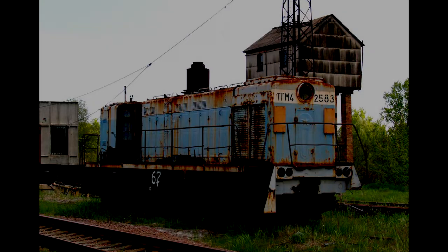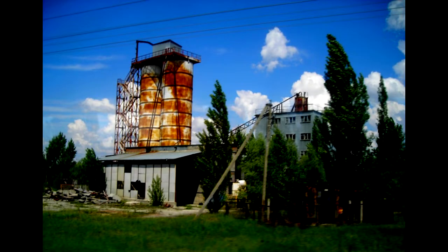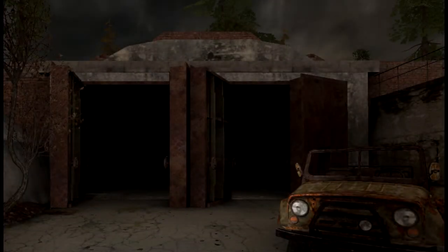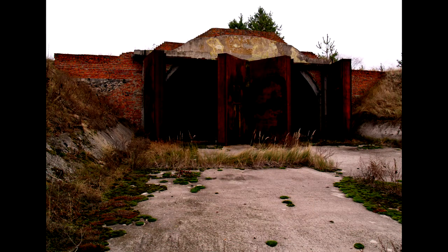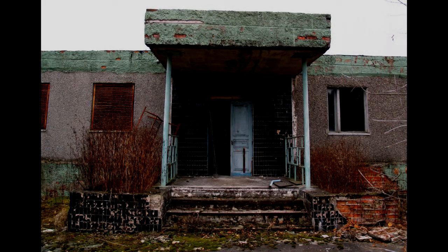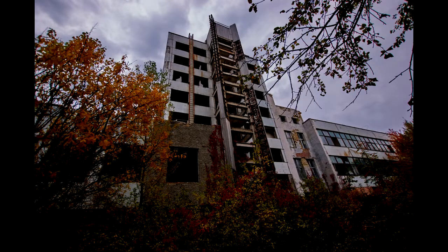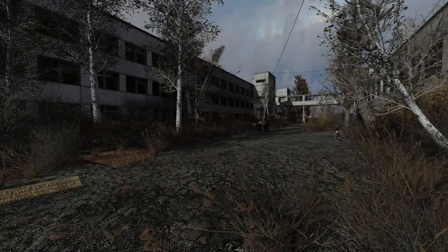Next we talk about the Volkov AA complex, Jupiter plant, and Cemetery Factory — the only areas from Yanov that actually exist in Chernobyl. The Volkov AA complex was a missile defense system; on the territory there are barracks, the remains of a transport loading machine, garages, and a large missile caponier. Jupiter plant was originally built for cassette recorders and home appliances, but had secretly manufactured semiconductor components for military use and hosted workshops for robotic systems.